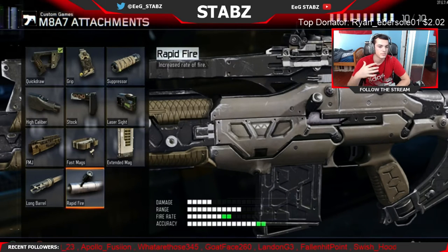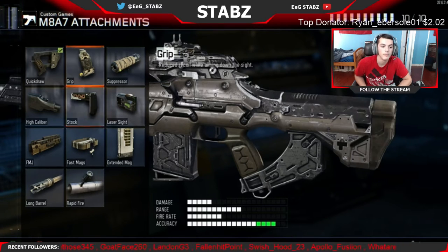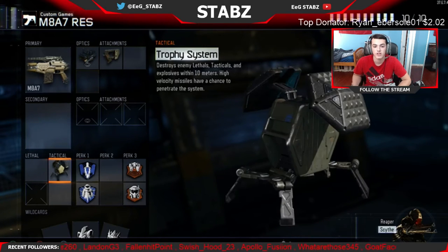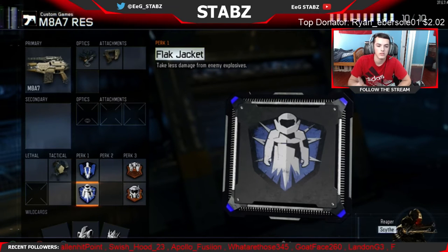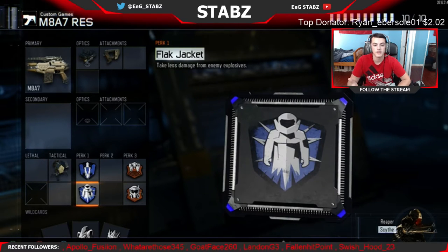Other attachments I find a little bit useful on an AR are Grip, Fast Mag, Extended Mag, Long Barrel, and Rapid Fire — anything else is pretty useless on this gun in my opinion. I would put Stock on but it doesn't really do too much to help you. Since I don't have too many attachments, this is my respawn class, so I have a Trophy System to throw in hardpoint.